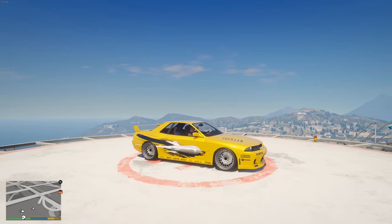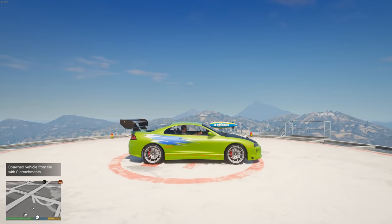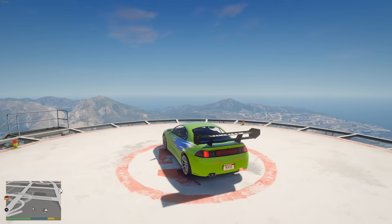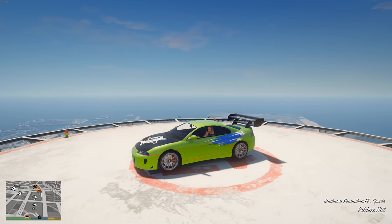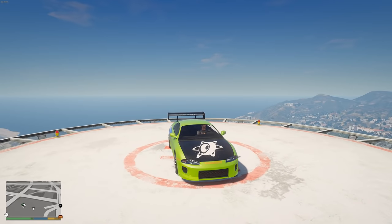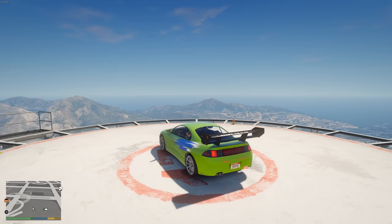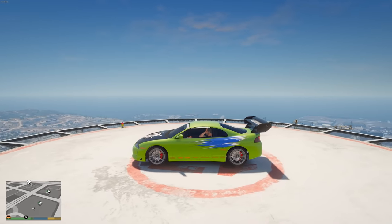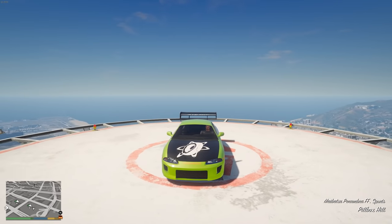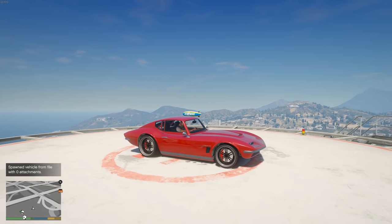Here we have a lesser-known one: the Penumbra FF, a relatively newer vehicle Rockstar added. This represents Brian's 1995 Mitsubishi Eclipse from the first Fast and Furious movie. If you want to stand out and showcase your knowledge of the film, definitely put this one in your garage.